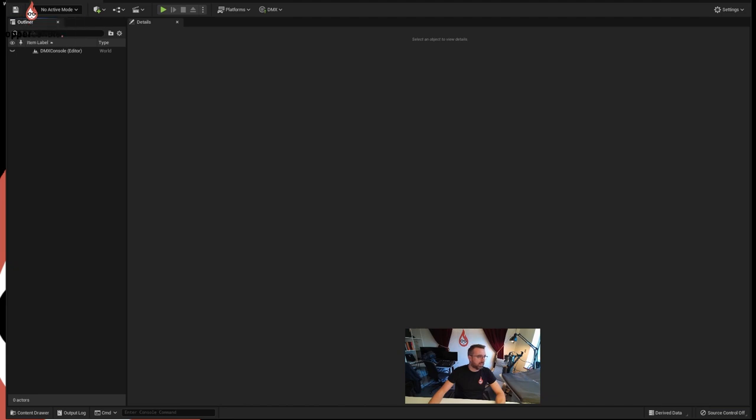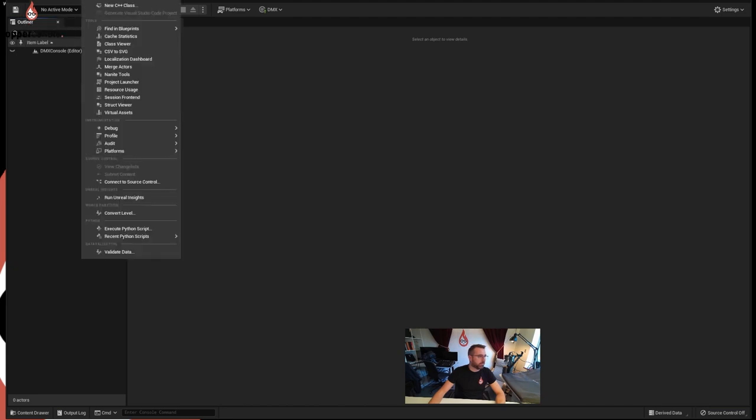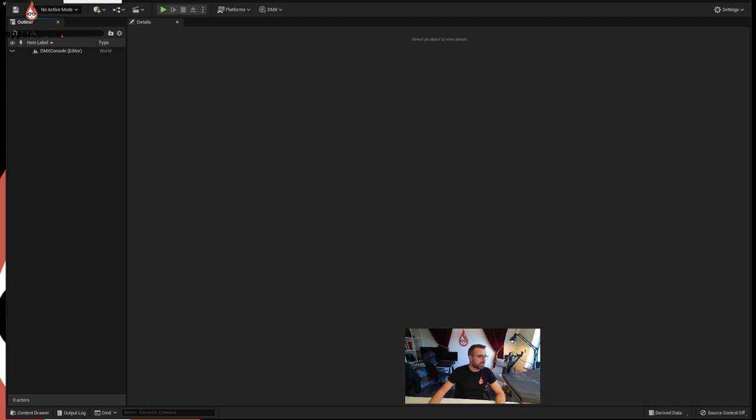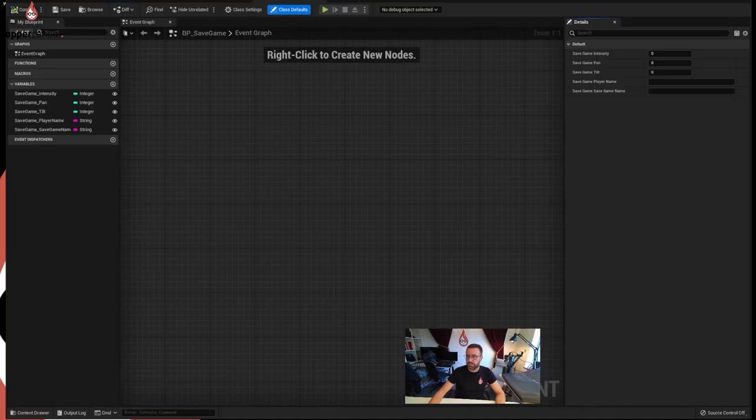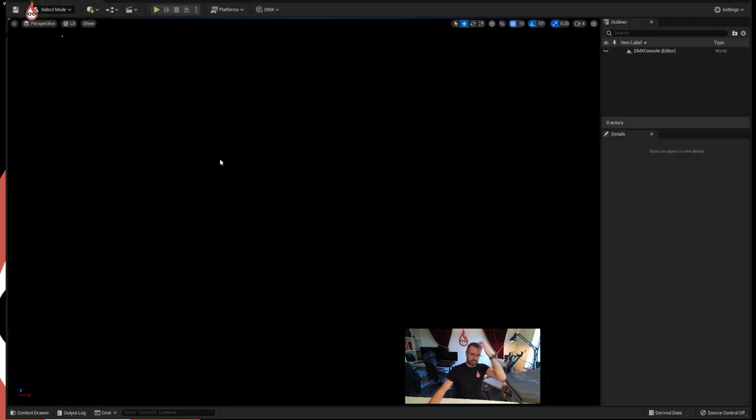When your panels get all messed up like this you can rebuild your view - go to Window, Load Layout, Default Editor Layout. That's going to change the size of my screen again. There we go, back to normal.